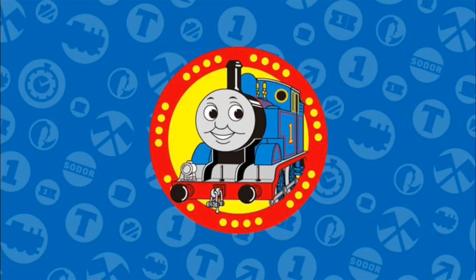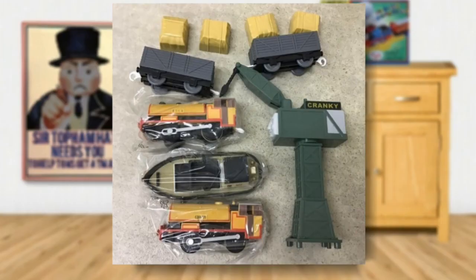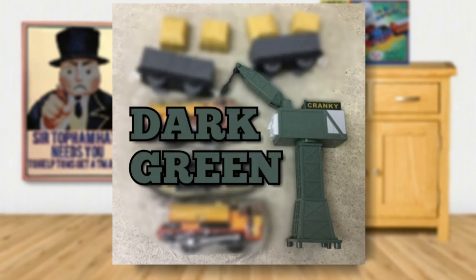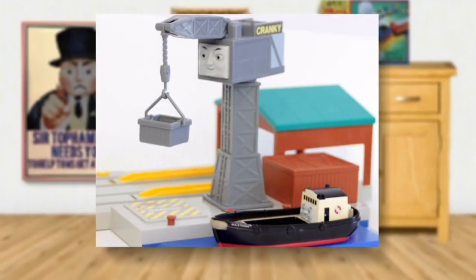This set is also one of the only two sets that included the Cranky at the docks destination. Interestingly, the version of Cranky in this set is coloured in a dark green, while the other Crankys — the ones released in the US, Australia, and the UK — are coloured in a light grey, which means there is another version of it.